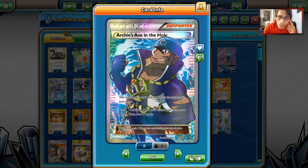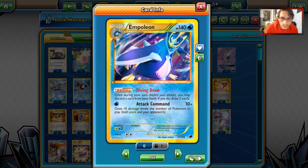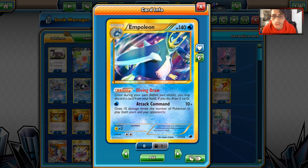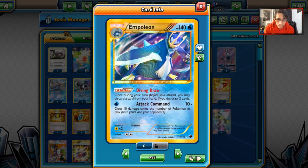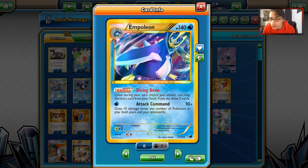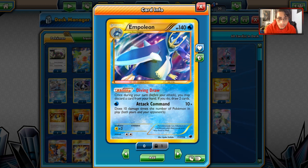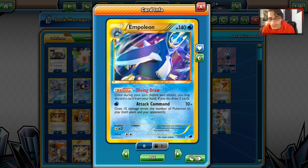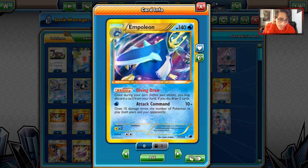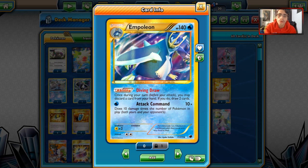For the Archie's Ace in the Hole, we're going to put Empoleon into play. Empoleon has Diving Draw — once per turn before you attack, you may discard a card from your hand and draw two cards. It's the same ability as Zoroark's Trade, which is great. We also have Attack Command, which for a single energy can do quite a bit of damage and two-shot most things. If you're playing against a Skyfield deck, Attack Command's damage output is very strong. Empoleon is also a Water type, so against a Volcanion deck you have that Water typing to your advantage.